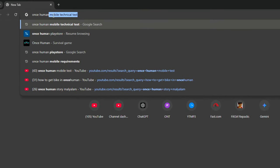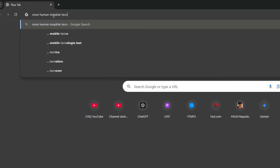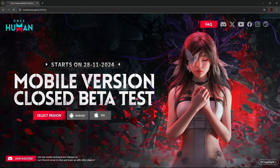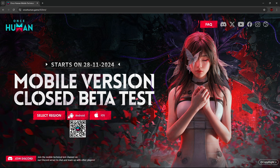Google search: 'Once Human mobile technical test.' I will select the first link to the mobile technical test. I will select the video and select the region. I will select the Android device and start the download. Once you have the file — around 4GB — let's start the file.